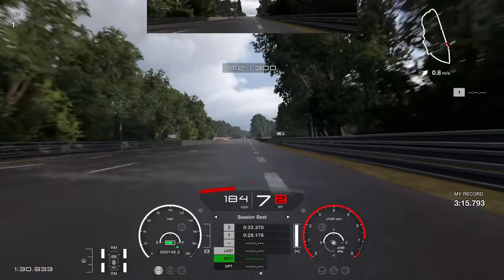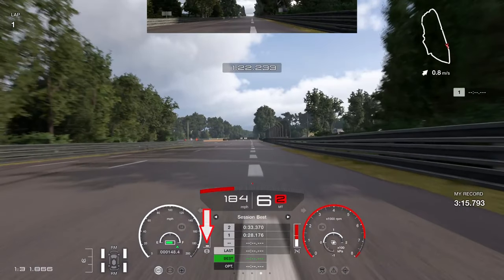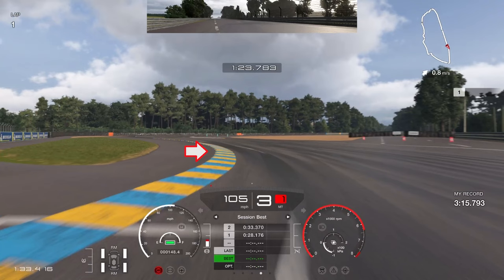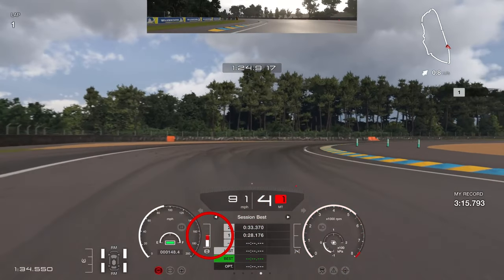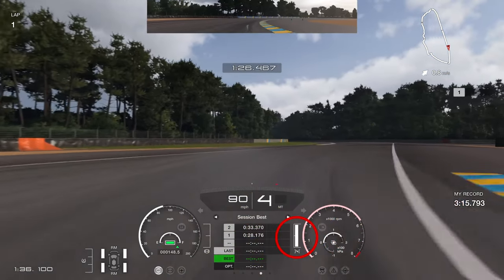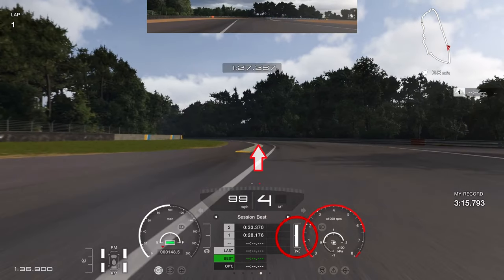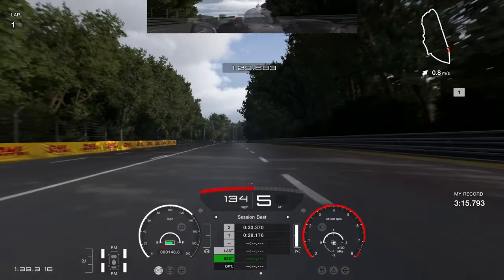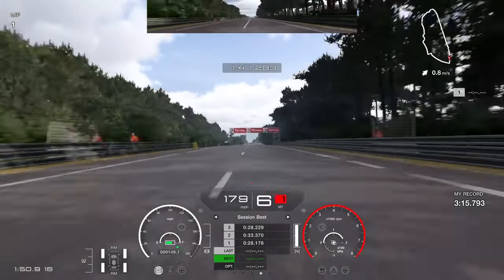Again braking just past the one board on the right hand side - really late, normally you'd brake before that board. Take quite a big chunk off the left hand side, using your left hand tire to almost skim the edge of the left hand curb. Rotate the car through the corner using braking inputs to help with rotation, then back on the throttle very early - right hand tire onto the curb on the right hand side. Power very early in fourth gear to get that hybrid kicking. Take as straight a line as possible through this section to gain half a tenth, and every half a tenth is really important.